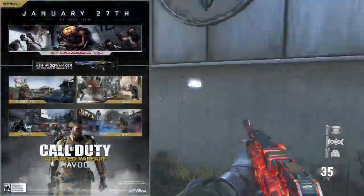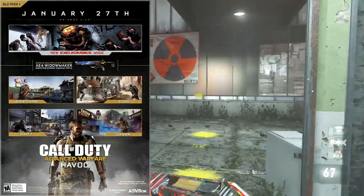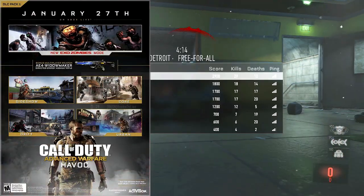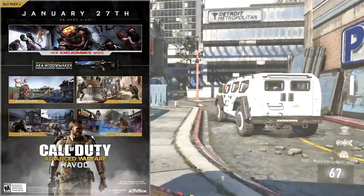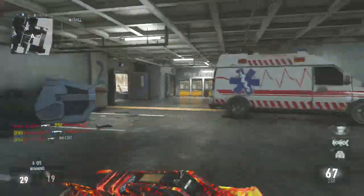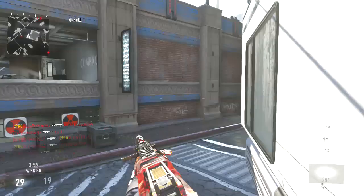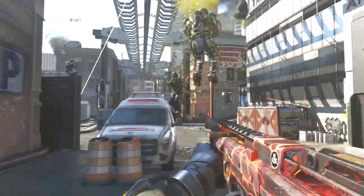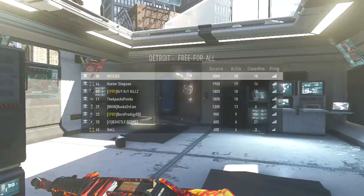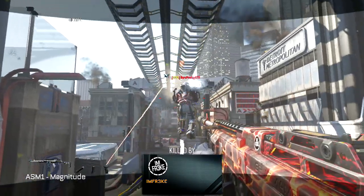Let's recap: it's coming out January 27th on Xbox Live, a month later for PlayStation and PC users. We got the new Exo Zombies mode with no map name, the AE-4 Direct Energy Assault Rifle, and maps Sideshow, Core, Drift, and Urban. This is Call of Duty Advanced Warfare's DLC Havoc — the first DLC for Advanced Warfare. Hope you guys enjoyed this video. Which map are you most excited for, or are you excited for Exo Zombies? Let me know in the comments. Hit that subscribe button and share this video. I'll catch you, Freaky faces, in the next video.